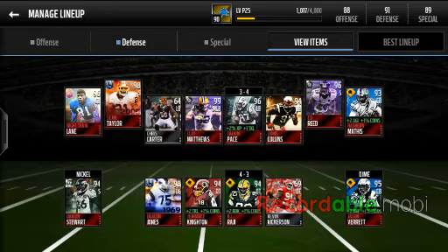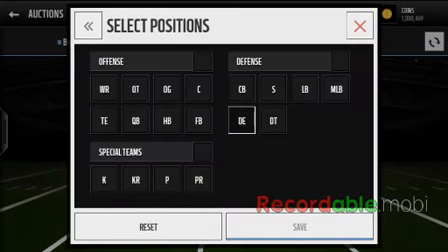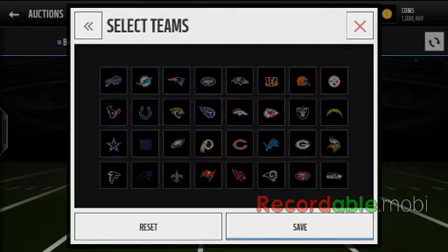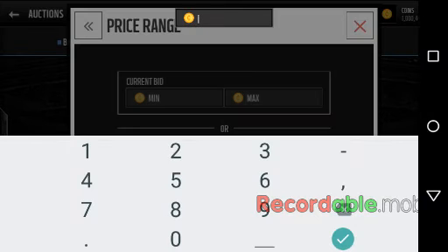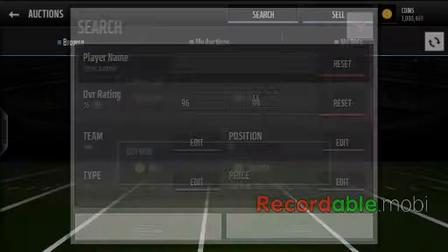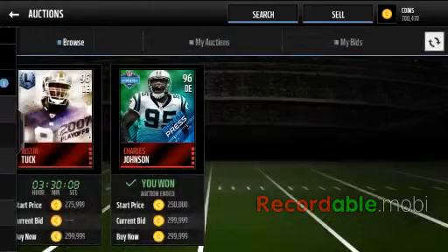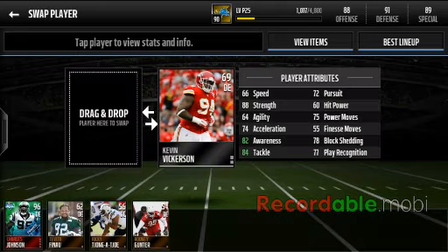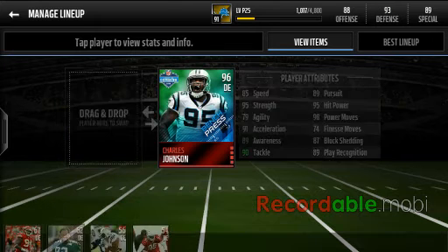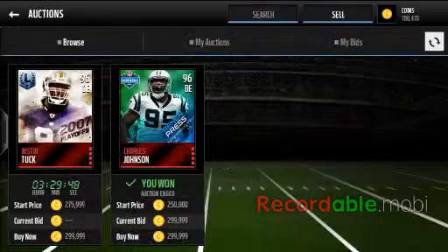Now we've got to look at defensive ends. Who's there? None for the location I have selected. Charles Johnson — that looked too nice to pass up, that did rub me dry a little bit. Let me put him in there — 93. So now we've got Chris Carter just to replace; shouldn't be too hard to find a nice linebacker.